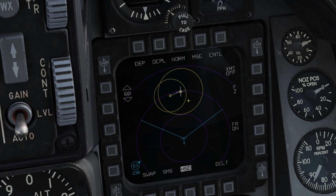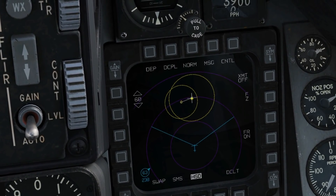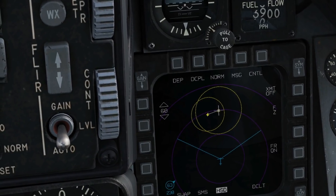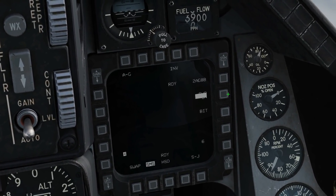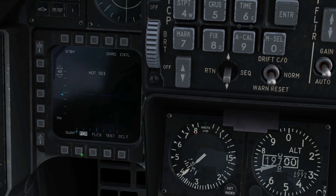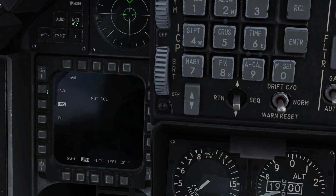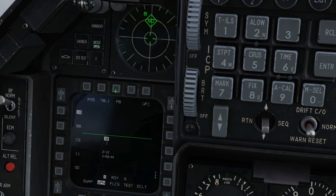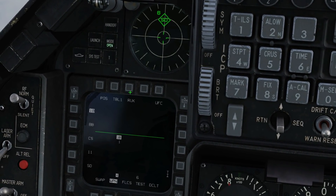Now we know when to use these modes, let's demonstrate them. In this simple example, about 40 miles away there's an SA-6 on one island and an SA-11 on another — both emitting. We have steer point one within about five miles of one target and steer point two within about five miles of the other. In air-to-ground mode, the missiles are set up and powered on. Going to the weapon page, it defaults to HAS — we want Position, which defaults to EOM.